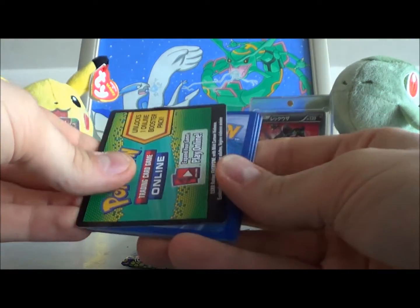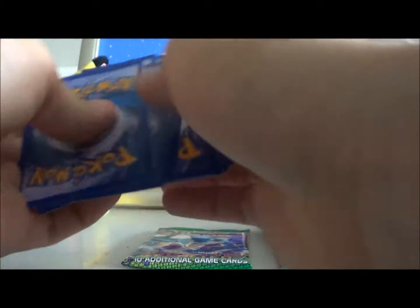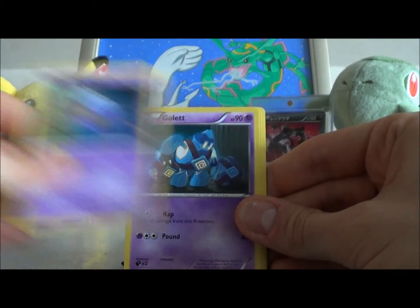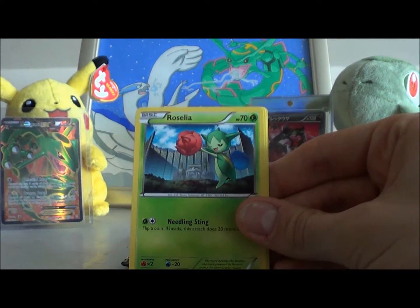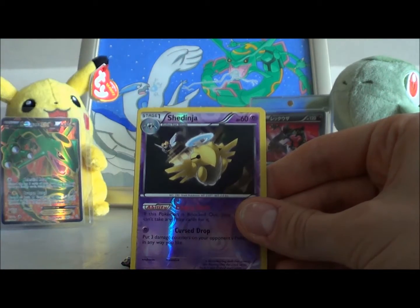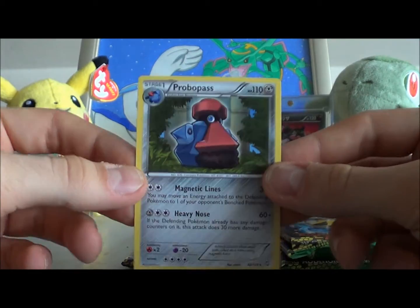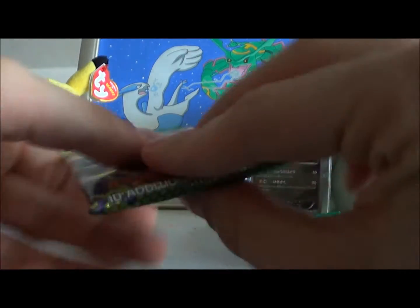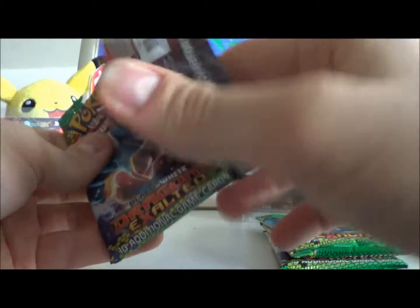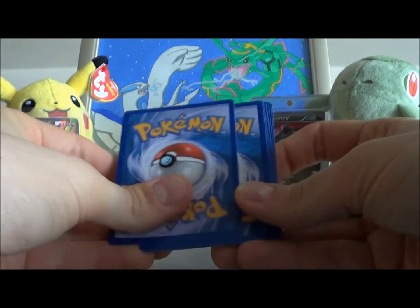Right, one two three — Chandelure pack one. Trubbish, Drifloon, Gollett, Phoebe's, Roselia, Woobat, Tool Scraper, Emolga, Shedinja — yes, pro — what a whopple! Alright, Gyarados reverse! I want to say the thickness of these cards feels better in this set — more sturdy. I don't know if they've put a bit more quality into the cards.